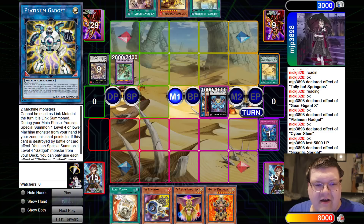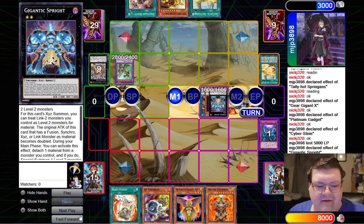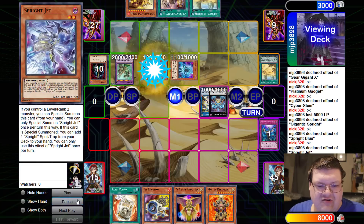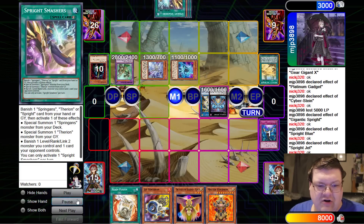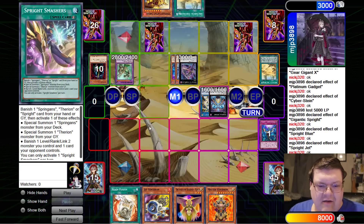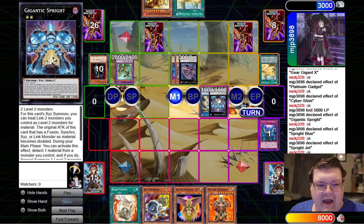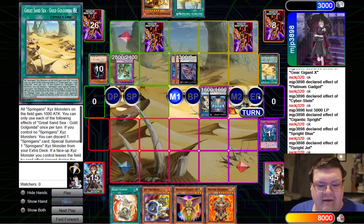You're going to take your Cyberstein with the Gadget and make Sprite now. Detach Blue and get Jet, then Jet into the Smashers. Congratulations. And then we're going to make the Degen Buster. So we're on Exterior, Smashers, Booty Set with the Degen, the Gigantic Sprite, and the Golgondola.